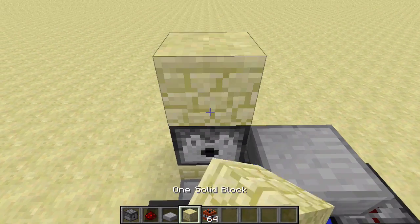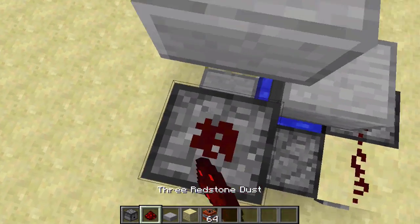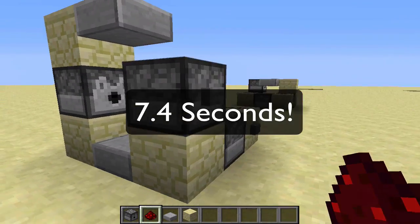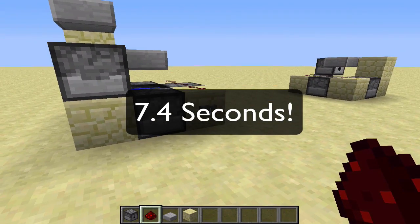Break this block, place a dispenser, block on top, half slab right here, dust, dust, dust, dust, TNT in here, and you are done. So we can fire it.